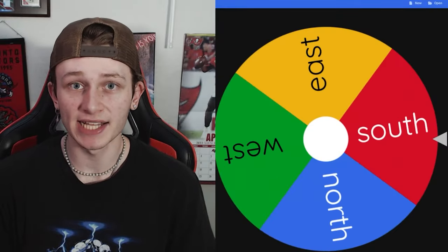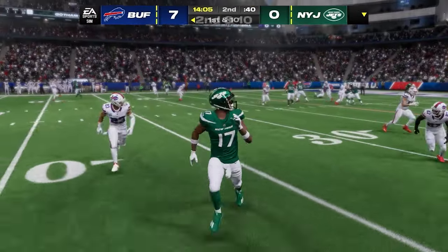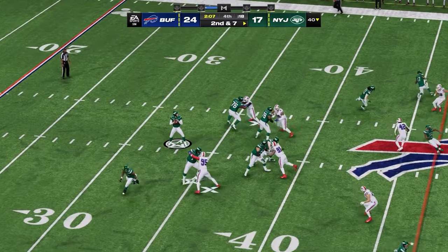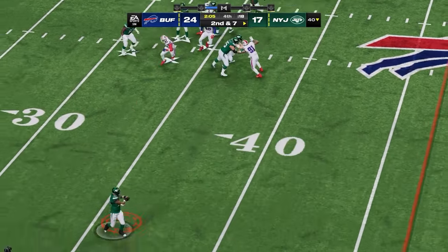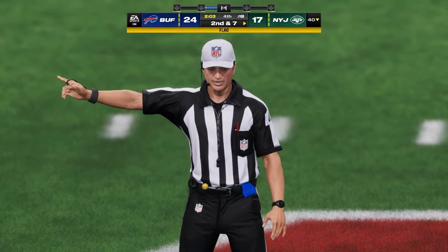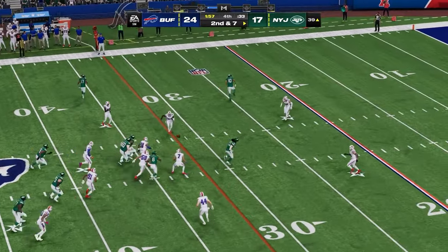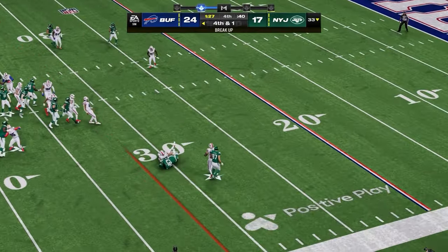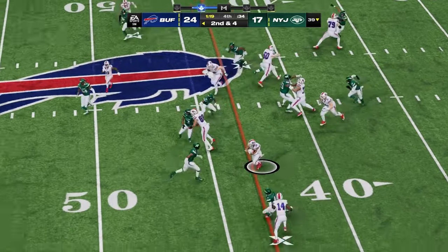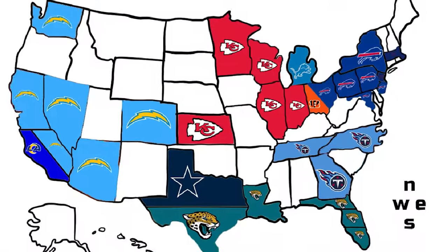We get our first look at Aaron Rodgers on the Jets as he heads south into Buffalo. Aaron Rodgers and Josh Allen go back and forth all day in an absolute thriller. With two minutes left, the Jets are down seven. Rodgers checks the ball down but the Jets turn it over on downs. The Bills keep it on the ground and get the first down to seal the win. Aaron Rodgers goes one and done, and the Bills steal Sauce Gardner and half of New Jersey.